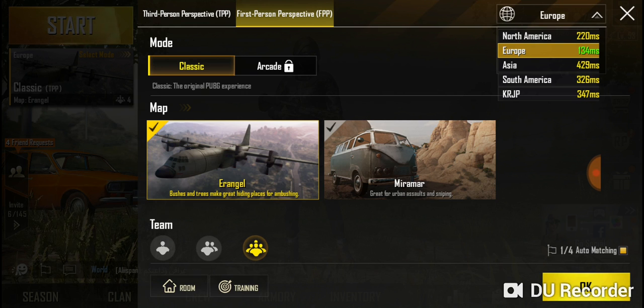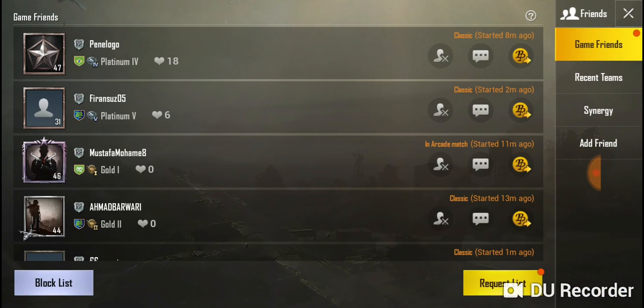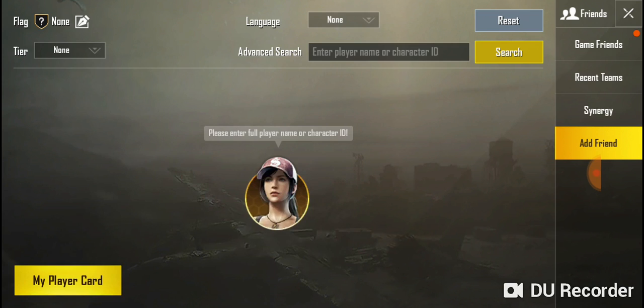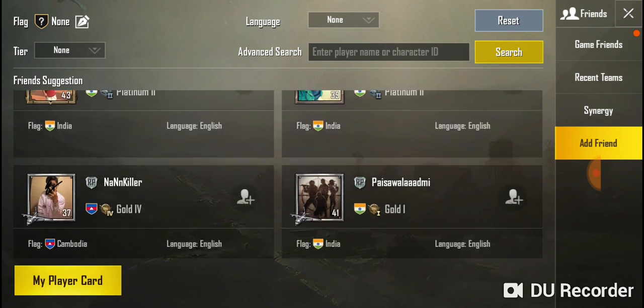Waiting in the lobby a minute before getting into the game is better than Xbox sometimes where you wait 10 minutes. Anyway, that's that part of the interface. This part here is friends — friend requests, people requesting to be a friend. On the right-hand side you've got recent teams — people you always play with. There's also an add friend button.